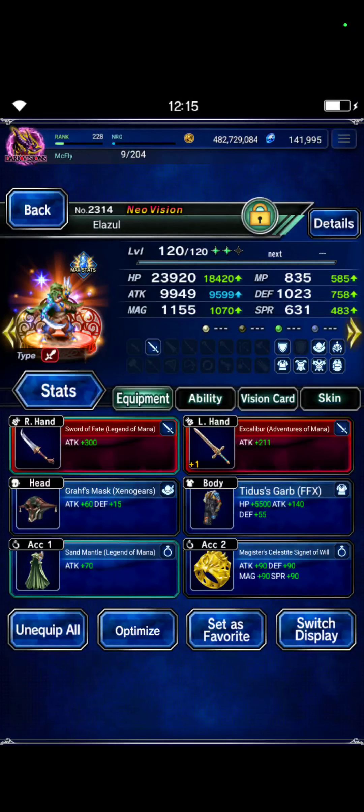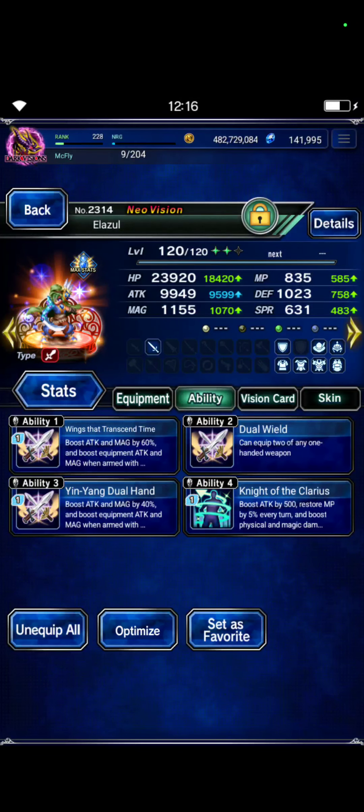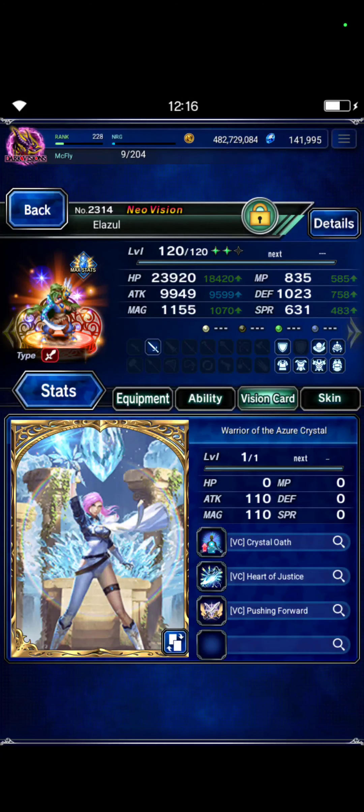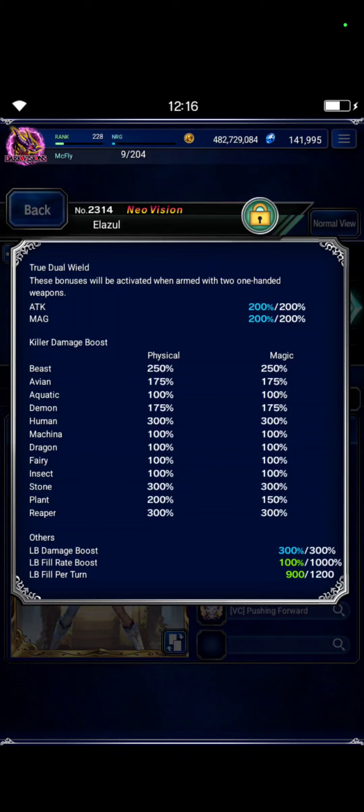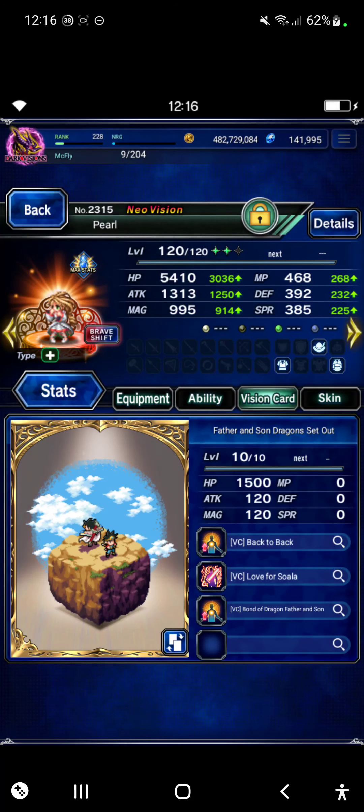Because we use his LB, Elazul also has the TMR from Pearl, the dual wield vision card, the LNR vision card, 300 kept stone, and LB damage 300.